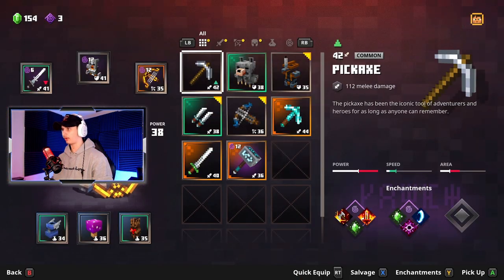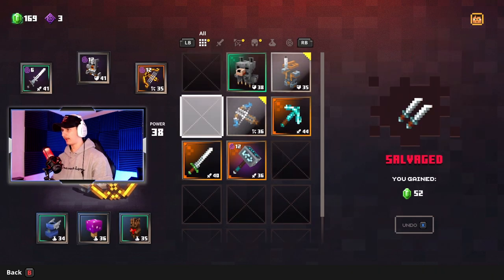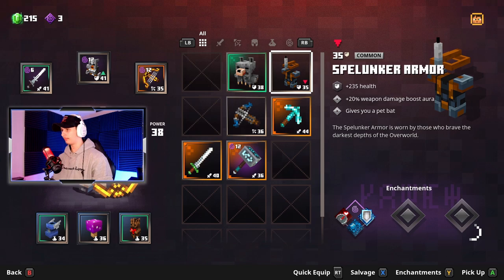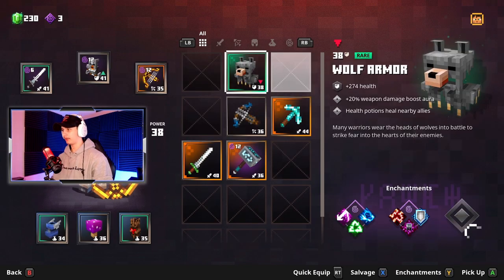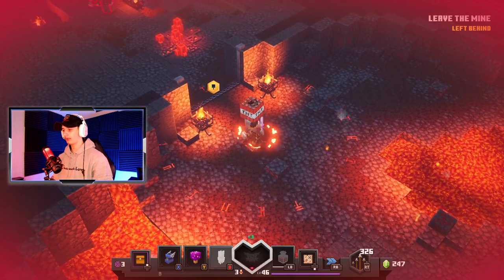We got another diamond pickaxe — and what's this, just a regular iron pickaxe, 112 melee damage. We don't really care about that. The daggers — don't care about that either. The armor though — actually, I kind of like the Wolf armor the best, it looks pretty cool.